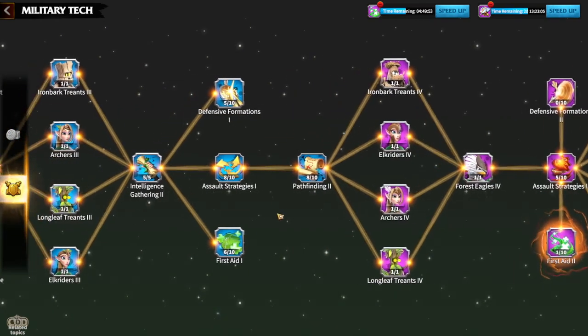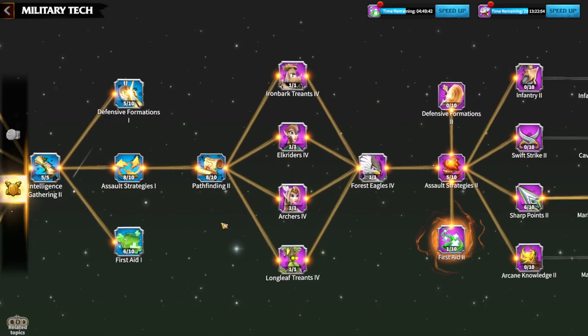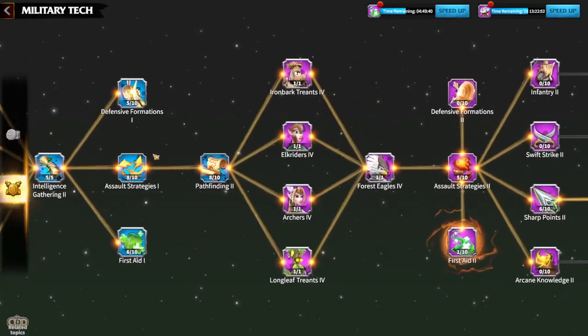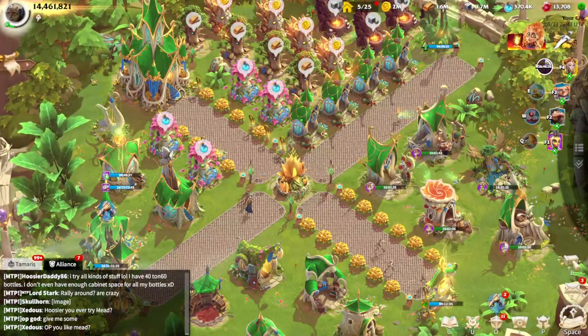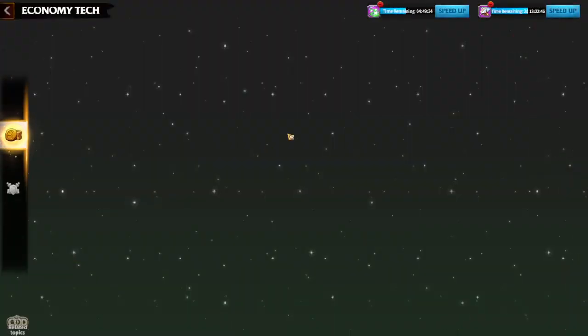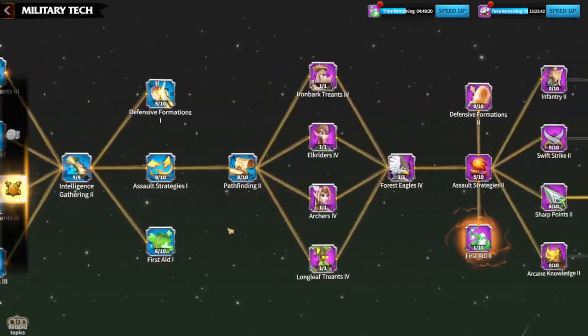Also remember: as you can see, getting assault strategies to level 9 will require waiting 56 days. So remember, as you go through the technology tree, it will be important to have mana stones, which give you a reduced speed-up — reduced time on technology research.